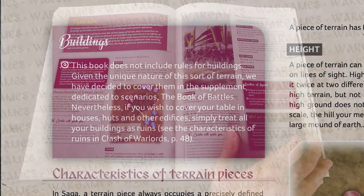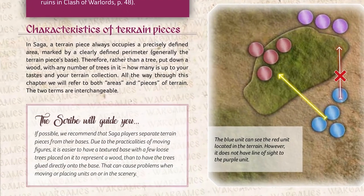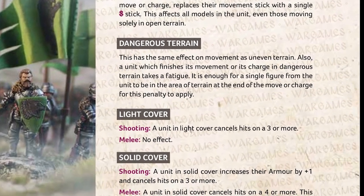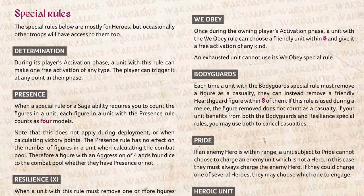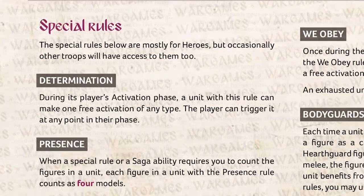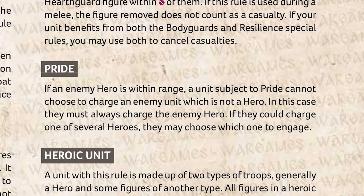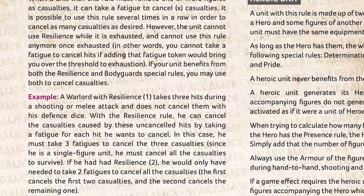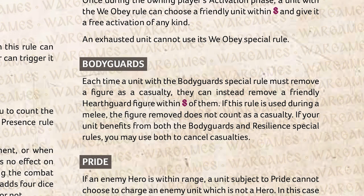Buildings are no longer part of the base game but will be making an appearance in the Book of Battles when it arrives. The terrain rules are much clearer and structured than previously without actually changing too much. The addition of dangerous terrain adds an extra and welcome nuance. Special abilities are where some of the most interesting changes have been made. There is no longer any side-by-side rule as warlords now enter combat on their own. Rules like Determination, We Obey and Pride have been updated with important changes. The old Resilience is now two abilities — Resilience and Bodyguards. Resilience allows unsaved hits to be cancelled at the expense of fatigue, and Bodyguards allows unsaved hits to be passed to nearby Hearthguard. These are also not limited to warlords or heroes.